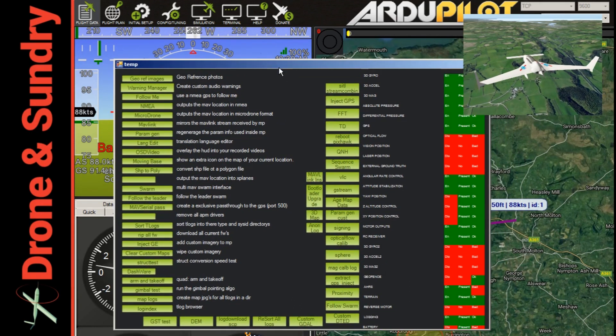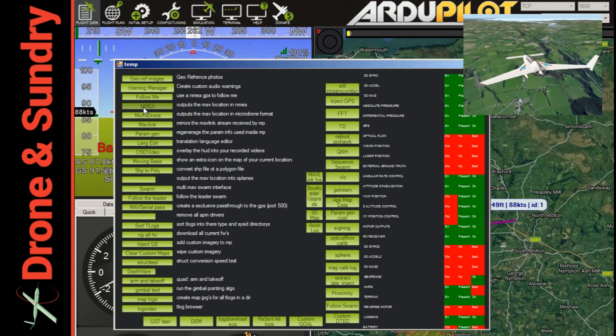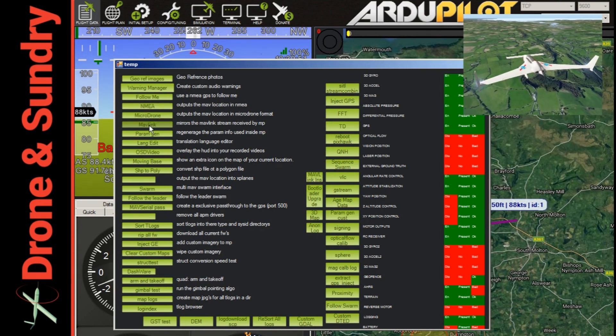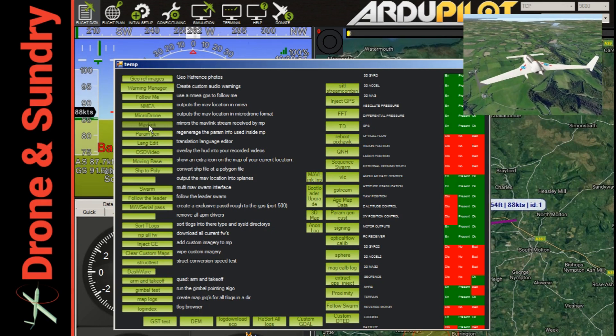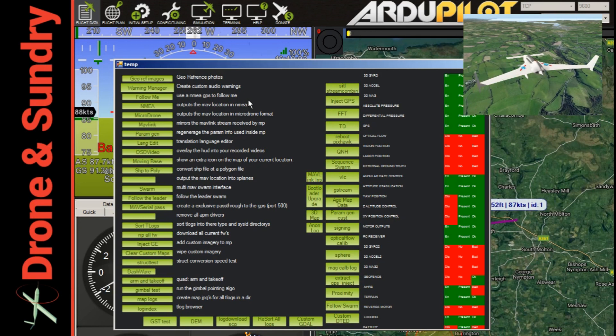I have used the NMEA output one — NMEA, not sure whether you're supposed to say 'NEMA' or 'NMEA' — and I've also used the MAVLink mirroring one, so I can mirror MAVLink into another ground control station, the name of which escapes me. Lots of things hidden there under Ctrl+F when you're using Mission Planner.